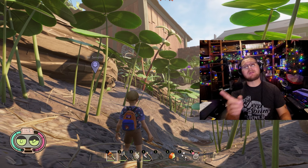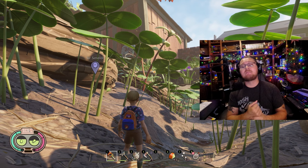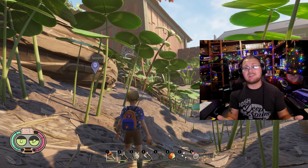Salutations and good morrow everyone, welcome back to another grounded update video. Today we're hopping in and I'm going to be showing you guys how to unlock the ability to go up ziplines within Grounded update 1.1, the newest update to the game. They have made it so you can now go up your ziplines instead of only going down them.